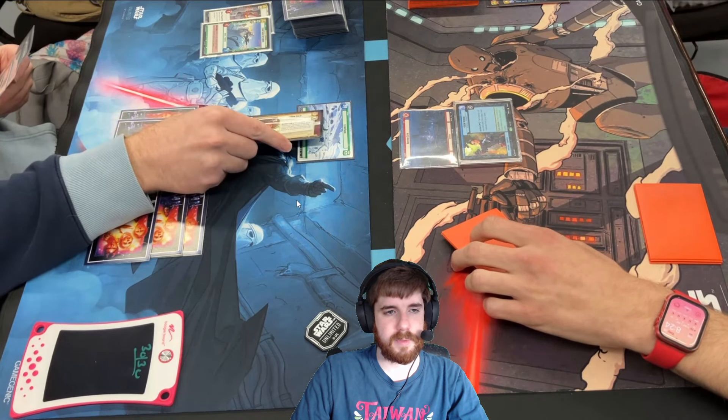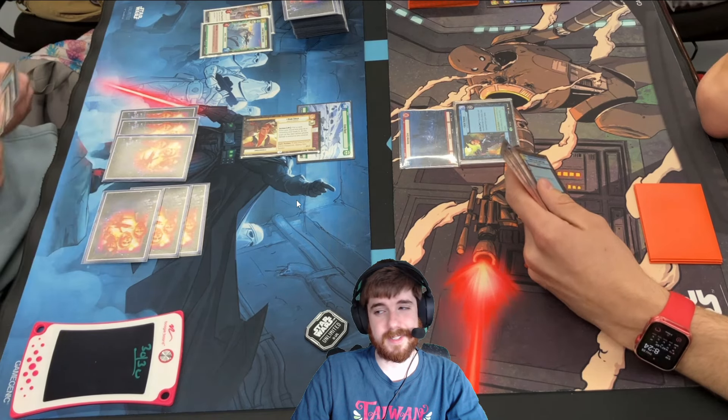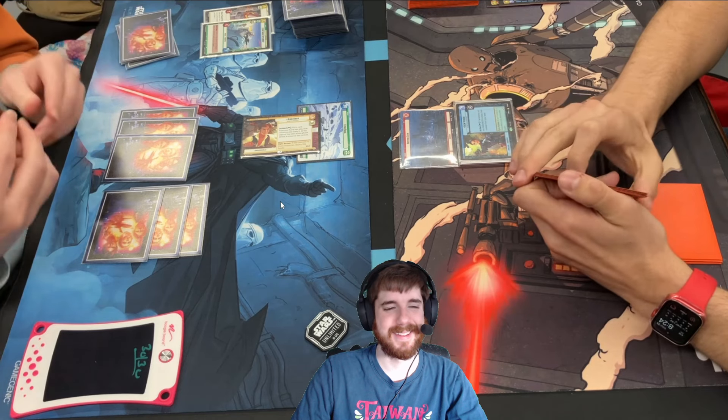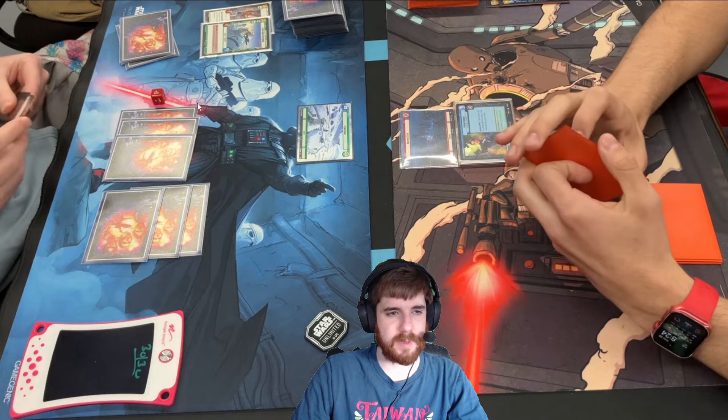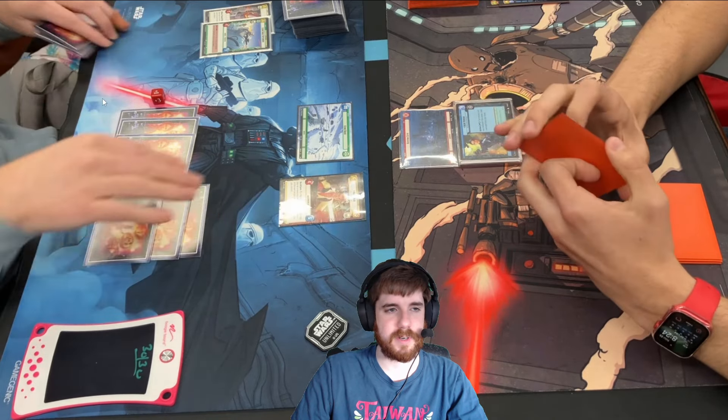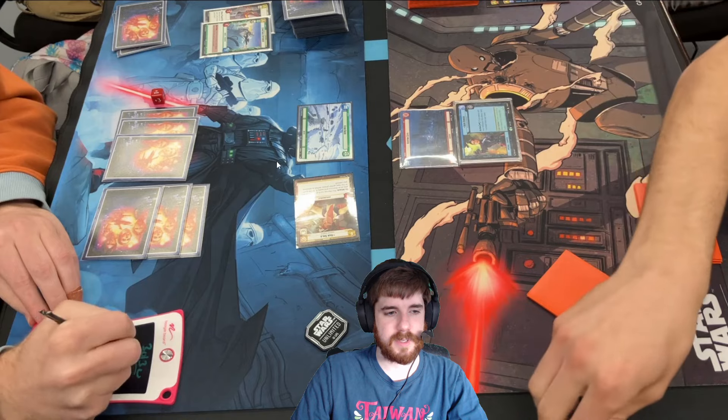So I'm going to use Han's ability — probably just thinking about what's the worst card in my hand. You guys like my sleeves, by the way? They're pretty cool. I use a little dice reminder — I sometimes forget, but it's good for you and your opponent to remind yourself that you're going to be killing stuff. And we attack with Han.